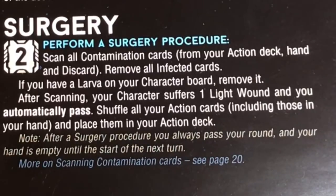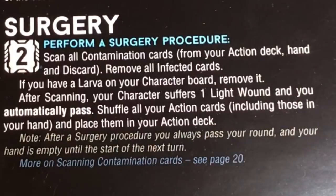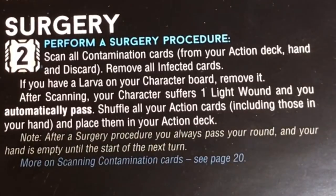The mechanic is also in the surgery room. For a room action here, you can perform a surgery procedure: discard two cards to scan all contamination cards from your action deck, hand and discard, and remove all infected cards. If you have a larva on your character board, remove it after scanning. Your character suffers one light wound and you automatically pass for the rest of the turn. After a surgery procedure, your hand is empty until the start of next turn. We won't be taking much advantage of this room, but it's good to know what it does.